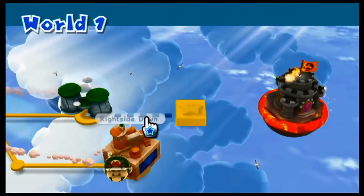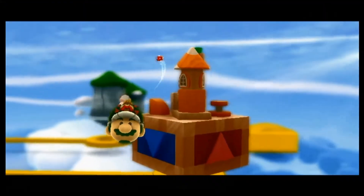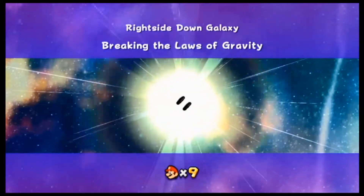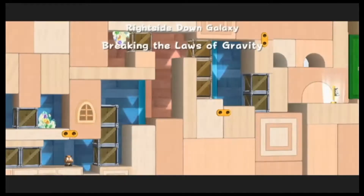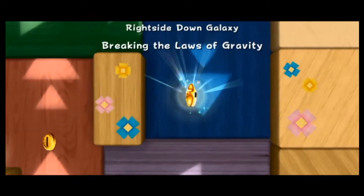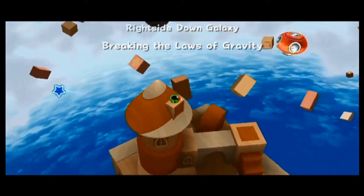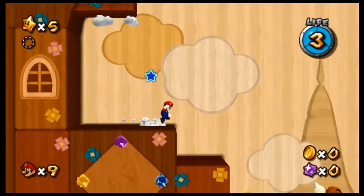Which galaxy should we do first? Let's do the Right Side Down Galaxy — it's a one-mission galaxy, so let's do it. Breaking the laws of gravity — as if this game didn't already do that. I thought we were going to land on that Toad spaceship, the Star Shroom as he calls it, but I guess not.